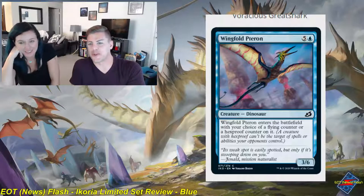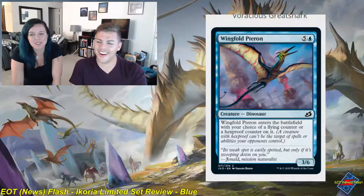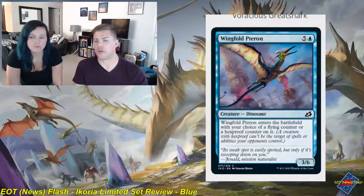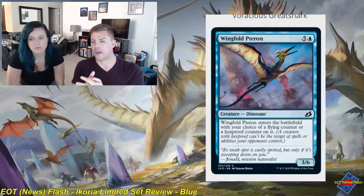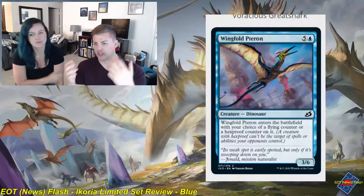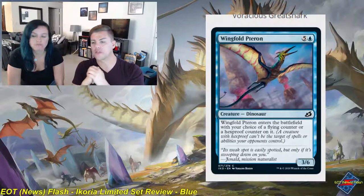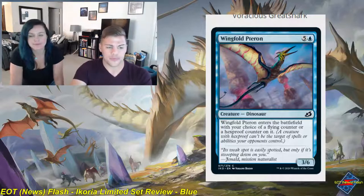Wingfold Pteron — five and a blue, creature, dinosaur, common, a 3/6. When it enters the battlefield, you choose: put a flying counter or a hexproof counter on it. You tailor it to the board — if you need an evasive flyer you take flying, if you need to play defensively you make it hexproof and sit behind it while holding counter magic. More often than not this is going to be a defensive play for me. The modality gives it that extra bit of power. Solid two.